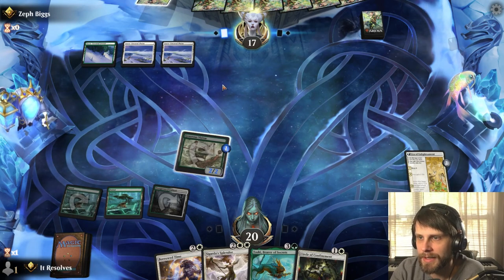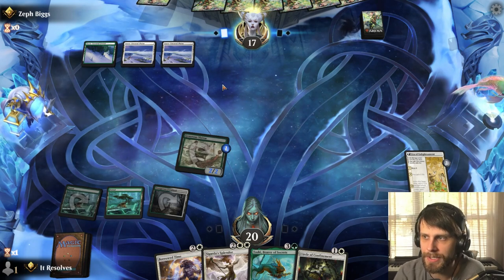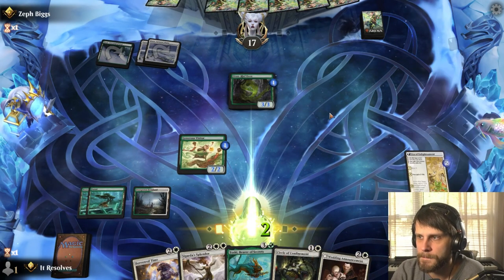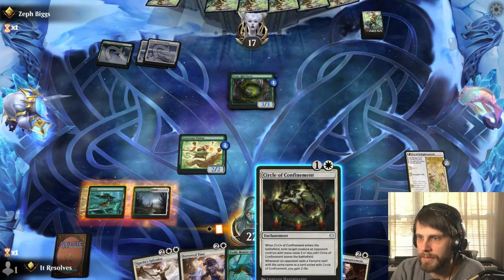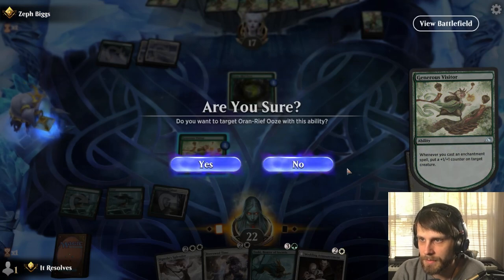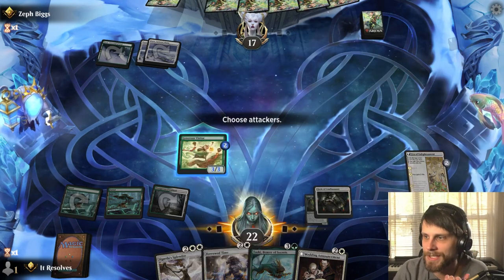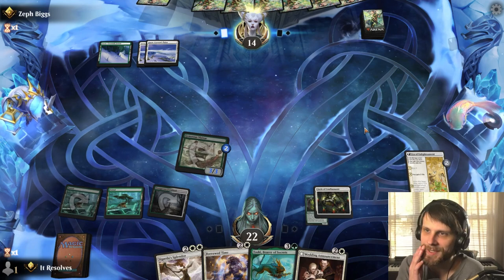Let's see what they're going to do here. They could Doomskar, which gets rid of the Visitor — our only real pressure at the moment. However, this does flip at some point, so they have to consider that. Instead, they're going to play an Aura Reboos, which is fine by me. We're going to gain a little bit of life. I think we just Circle of Confinement here — seems pretty straightforward. That ability gets thrown on the stack and I was thinking I have to select for the Circle of Confinement, which tripped me up. We could have used Borrowed Time, but I think we use the Circle of Confinement because we're going to find other things that Borrowed Time is going to want to hit.